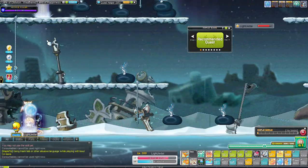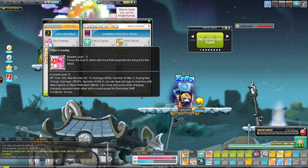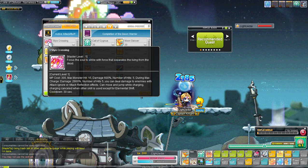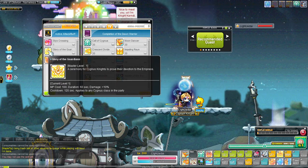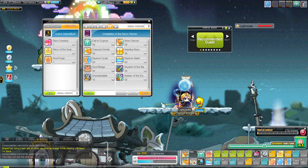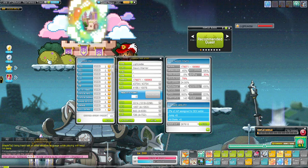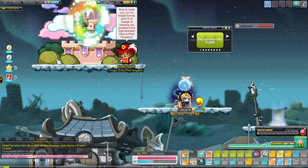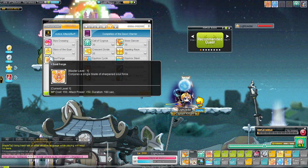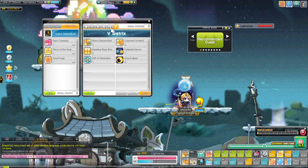The active skill Stink Crossing does AOE damage in whatever direction you're moving — 15 enemies, 600 damage, five hits. When charged to max it does 2,900% damage. There's also a buff skill with no cooldown that gives plus 58 attack for 180 seconds — three minutes. Usually active buff skills have a cooldown, so this is pretty good.